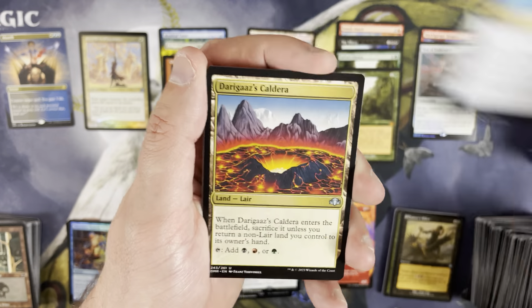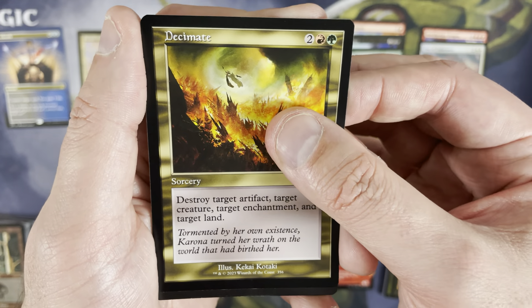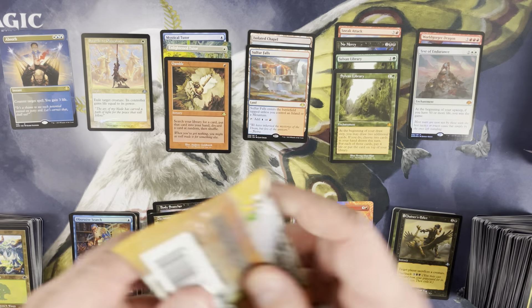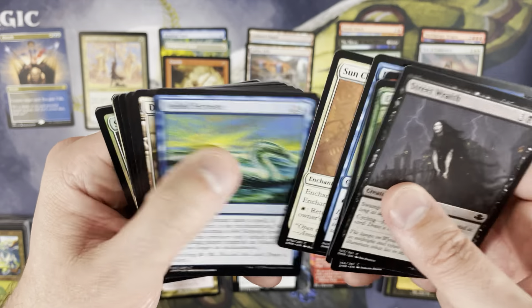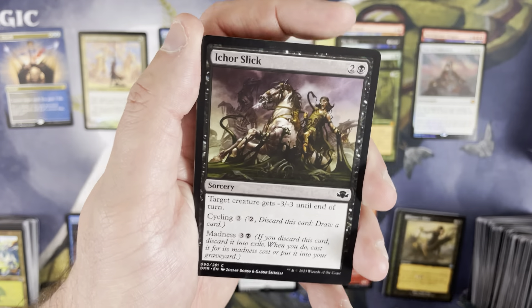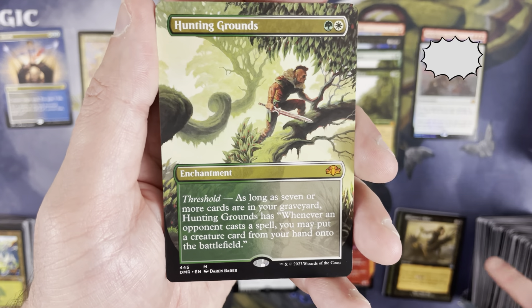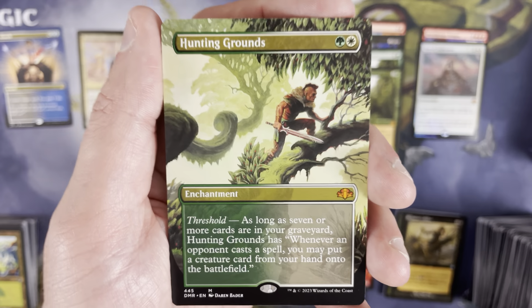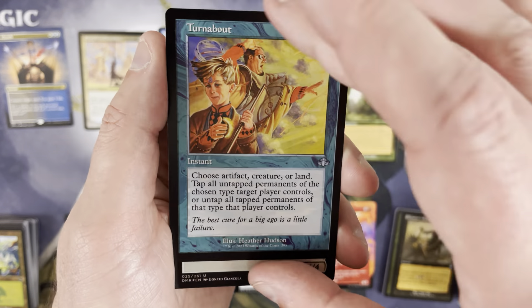Last column — this box gave us a couple of Sylvan Libraries and a bunch of tutors, even a retro frame foil Swords to Plowshares. Overall I'm happy. Drowning Crusade, Decimate as a retro frame — and then Icar Slick, forest, elephant token. We are at six mythics entering the last column, which is noteworthy. I've definitely seen four-mythic boxes. Flame Tongue Kavu, Improvised Armor, Hunting Grounds — we did get a borderless mythic: Hunting Grounds.